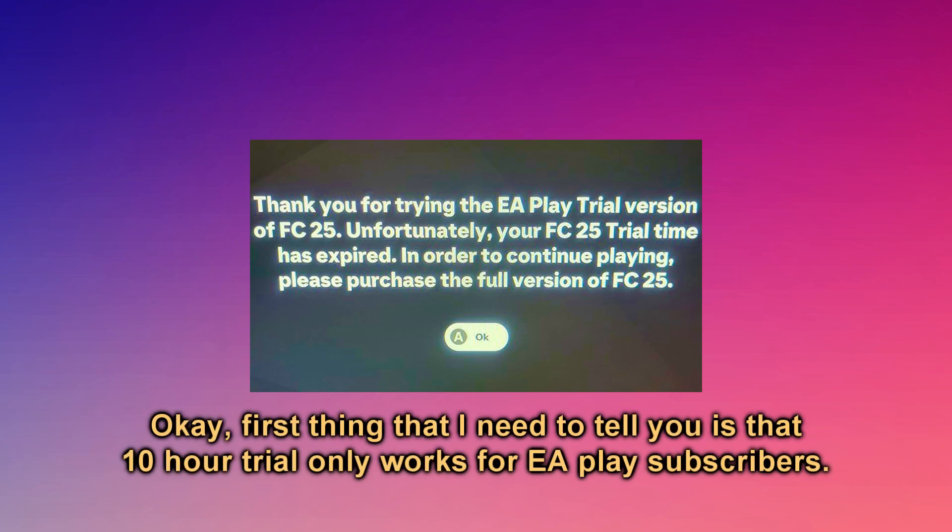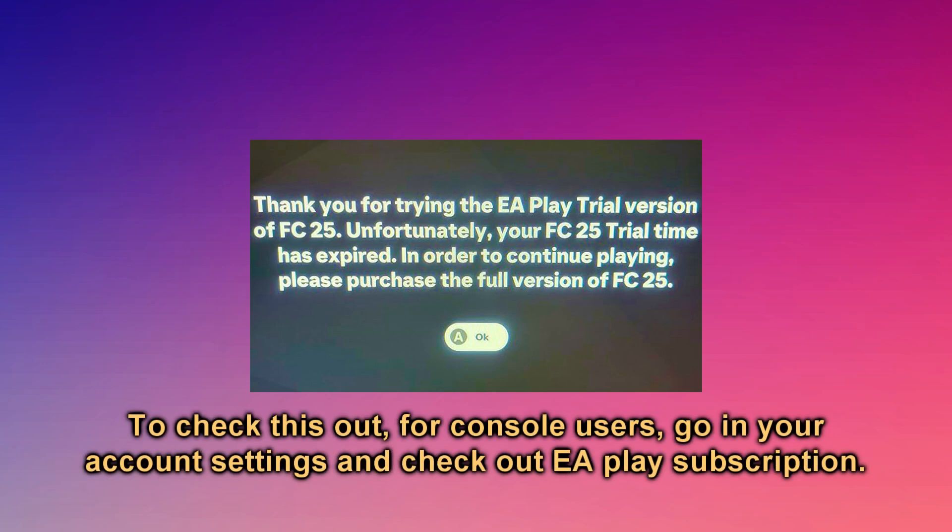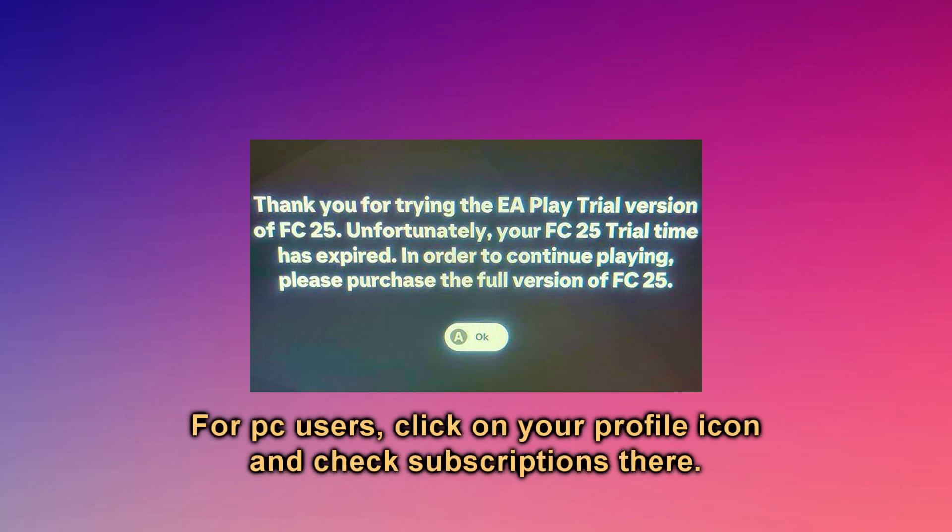Okay, first thing I need to tell you is that the 10 hour trial only works for EA Play subscribers. So you gotta make sure that you are a subscriber — this is actually the most common reason. To check this out, for console users go into your account settings and check your EA Play subscription. For PC users, click on your profile icon and check subscriptions there.